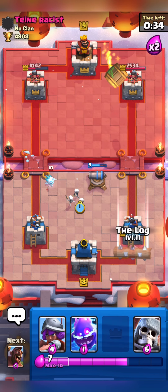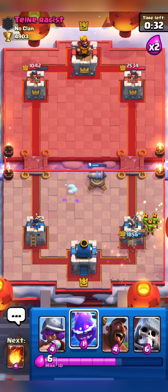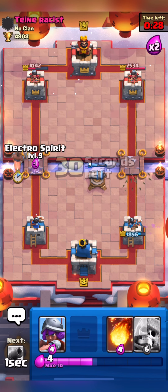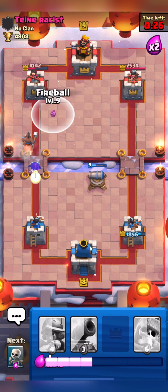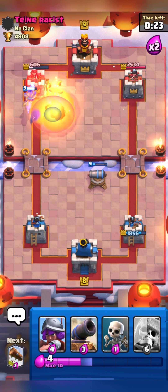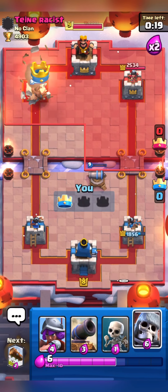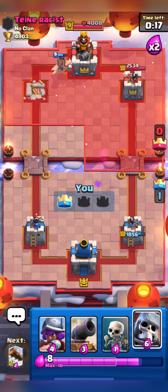He is getting quite aggressive with his push. I am once again pushing with my Hog and will try to predict his Inferno Tower. I think he just left the match, so I will send him good game. Let's quickly wrap it up.